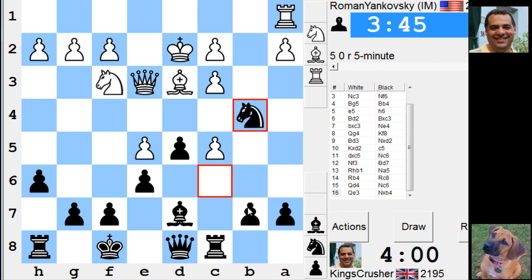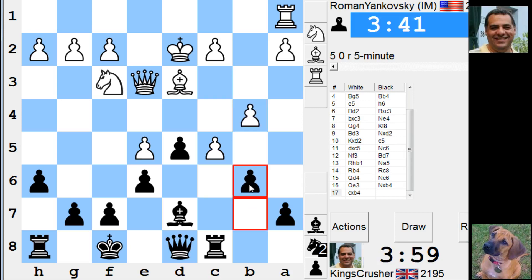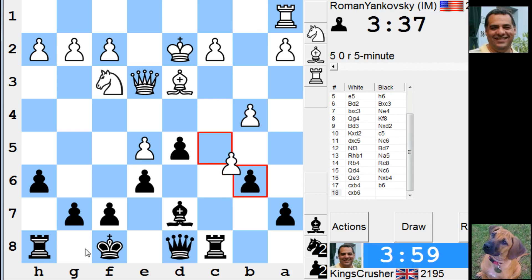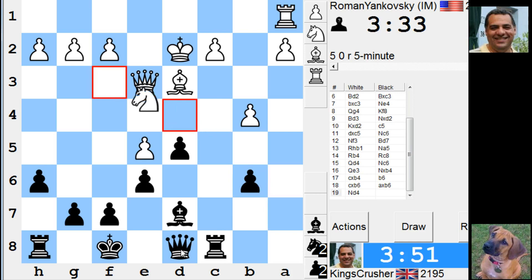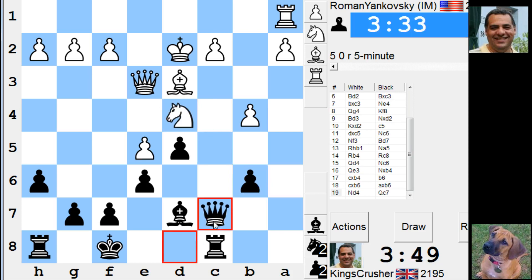Can I play b6 to try and blast down this? I think my rooks need some files. That rook needs to come into the game. I'll leave the queens on. Queen c7 — I've got Queen c3. I think it might be more dangerous like that.